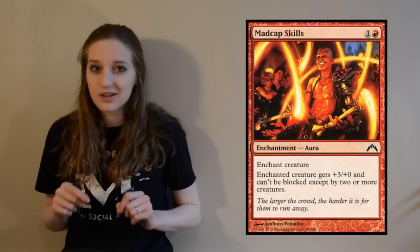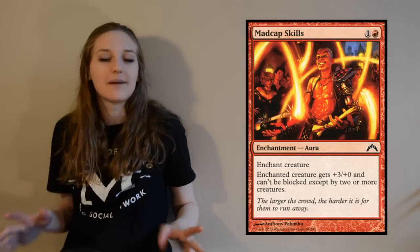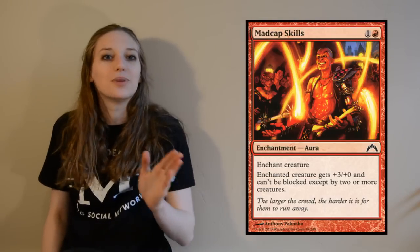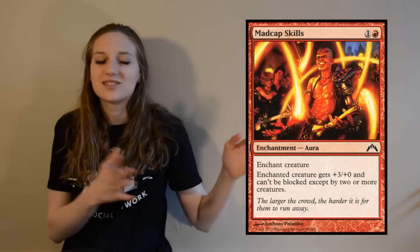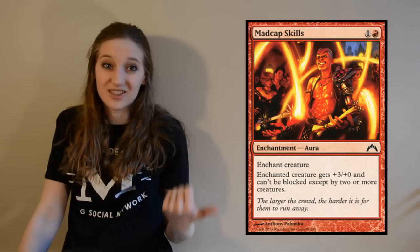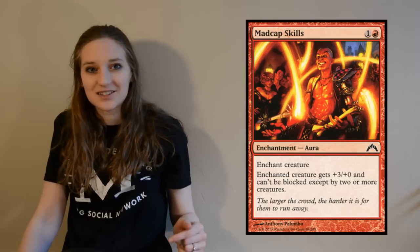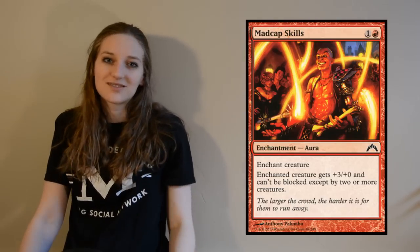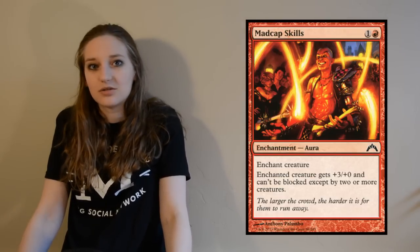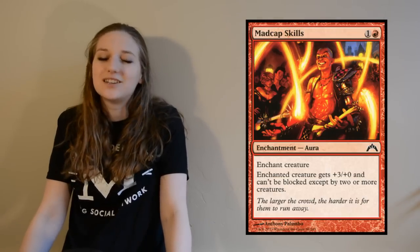Number four is Madcap Skills — two mana, one colorless and a red — an enchantment that gives a target creature +3/+0. Big numbers like +3/+0 are nice to have, especially when you have things like trample with Anax and Cymede, it just makes it so much better. It also has the ability that the enchanted creature can't be blocked except by two or more creatures, so basically you're threatening to kill two blockers, and if they only have one creature out, they simply can't block.